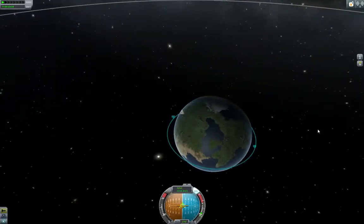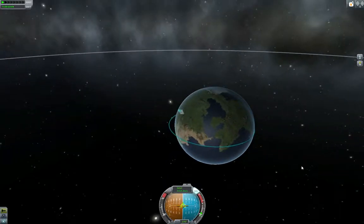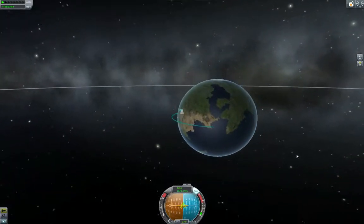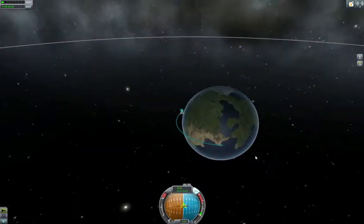Maybe one-third throttle. Pretty soon you will see this periapsis decreasing: 40, 30 kilometers, 20 kilometers. It'll go back inside the planet, so it'll disappear. Hit X to shut us down. Right now all we have to do is nothing and we will follow this trajectory back into the planet — which I'll show you next time. See you next time.